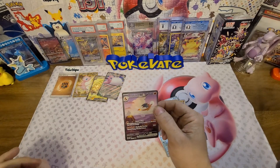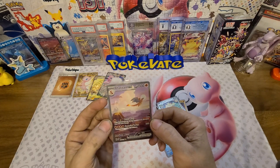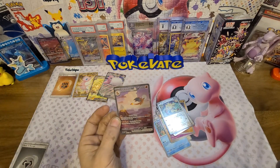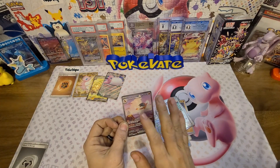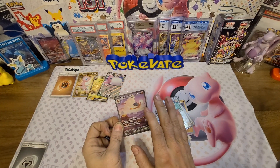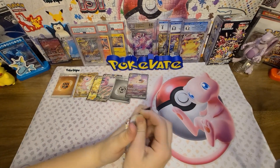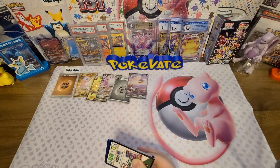Oh my god, that's gorgeous! I am shaking — I am literally shaking! I absolutely love this card. I like how the Charmander is sitting on the bottom, the Charmeleon is higher up — it goes in stages. This ETB was the very last one that my card shop had; they'd had it for a while and I am so, so glad I picked it up. Shout out to my card shop — I cannot believe it, this is fantastic!